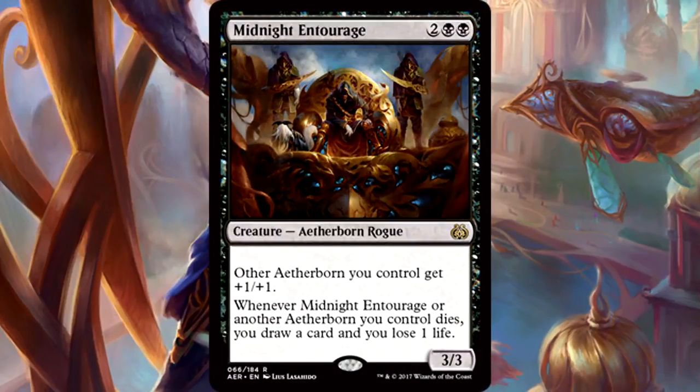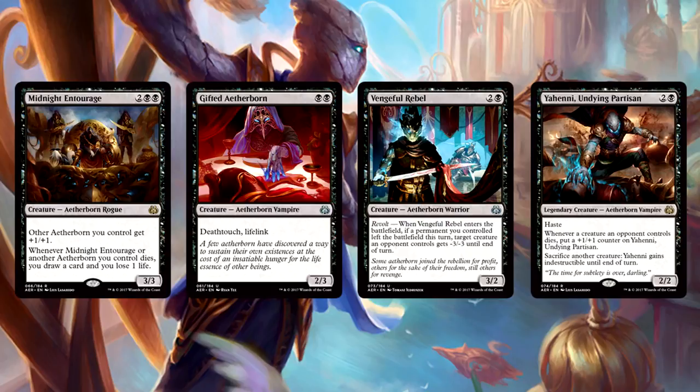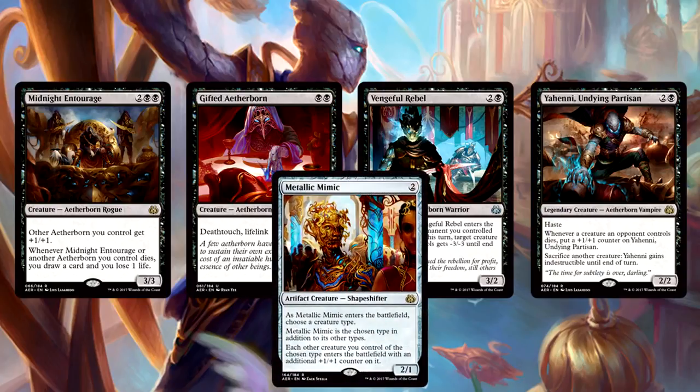Midnight Entourage is 2 of anything and 2 black for a 3/3 Aetherborn Rogue. Other Aetherborn you control get +1/+1, and whenever the Entourage or another Aetherborn you control dies, you draw a card and lose 1 life. I absolutely did not expect an Aetherborn Lord. From Kaladesh we have Syndicate Trafficker, Contraband Kingpin, and Gonti, Lord of Luxury. From Aether Revolt we have Gifted Aetherborn, Vengeful Rebel, and Yahenni itself. Add Metallic Mimic and some artifacts and control cards, and Aetherborn Tribal could actually be interesting.